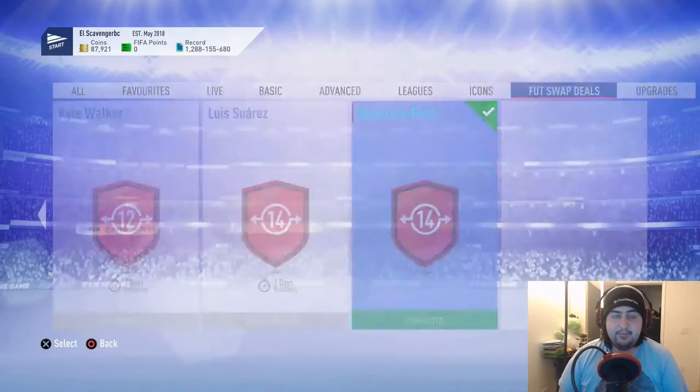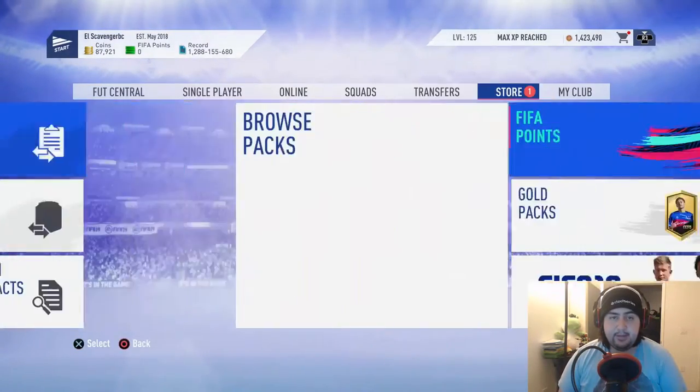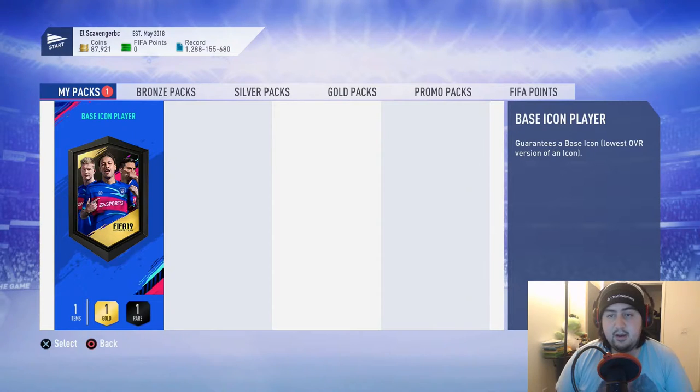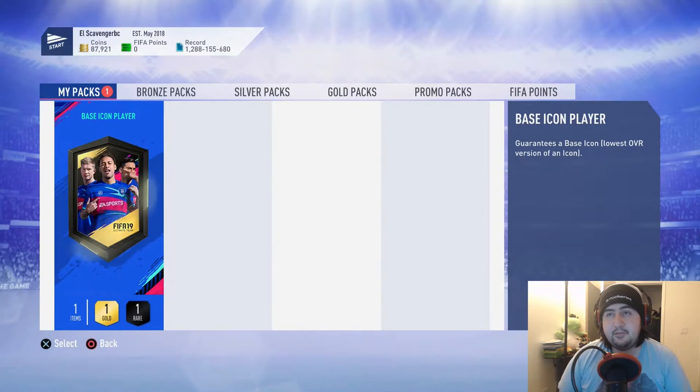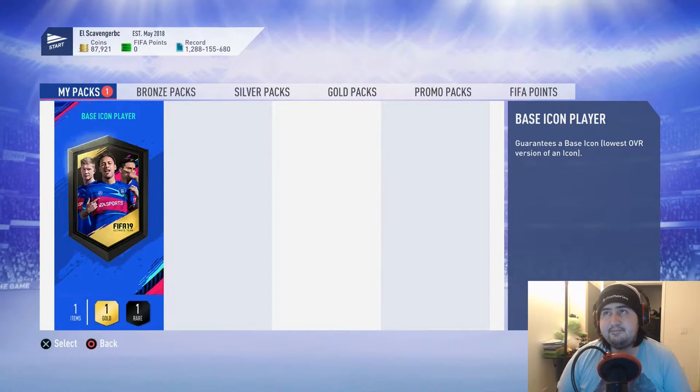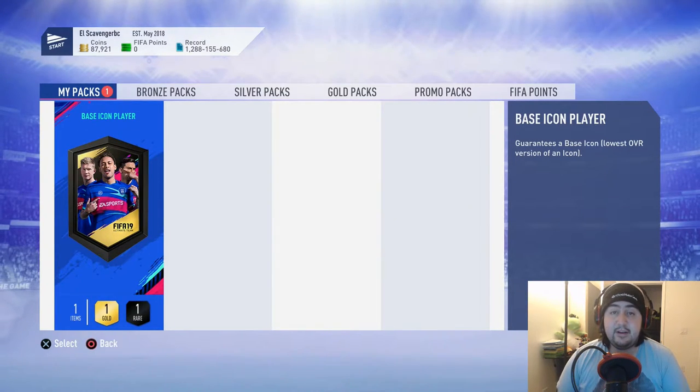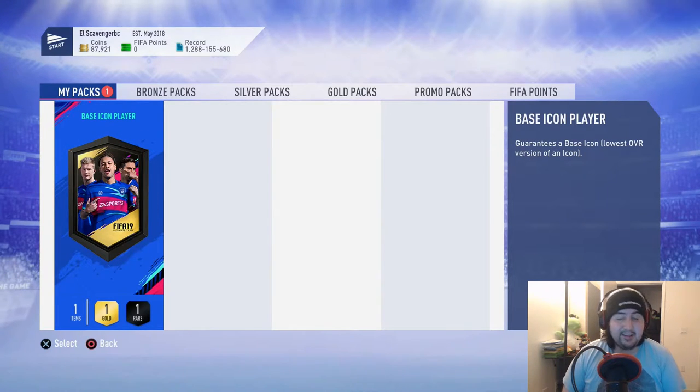Honestly there's only three I'm looking for: Eusebio, Pele, and Cruyff. Anything other than those three is a bust — I don't really care about the rest. They're probably gonna go into the Viera SBC. If we get an icon that's not worth it, I'll put him into the Viera SBC and save that 100k for the rewards video. I love Balak but I just need someone more defensive — I get beat down by Viera too much in my league.